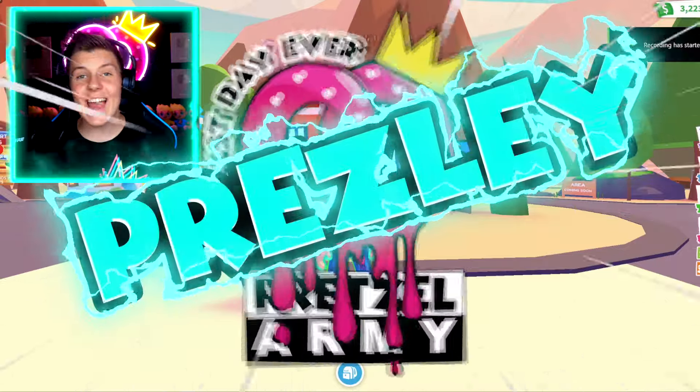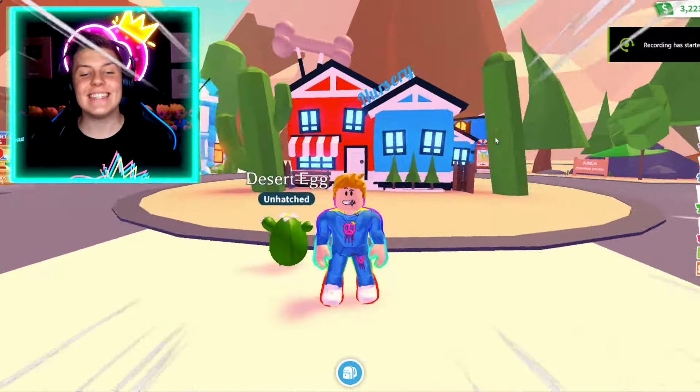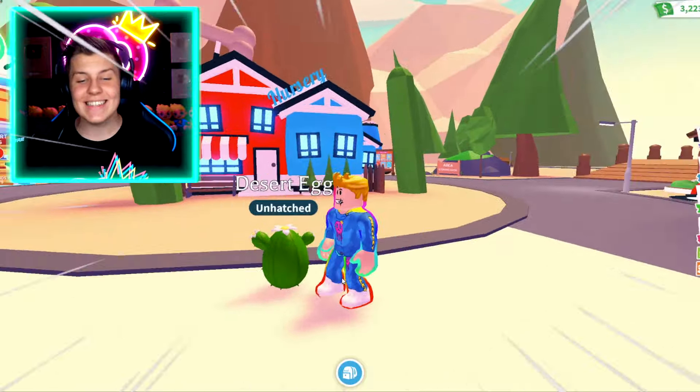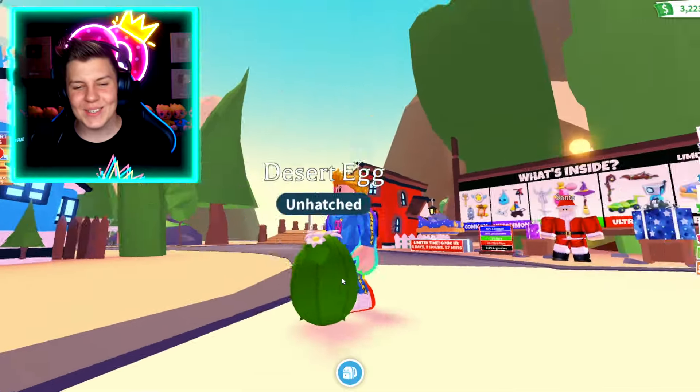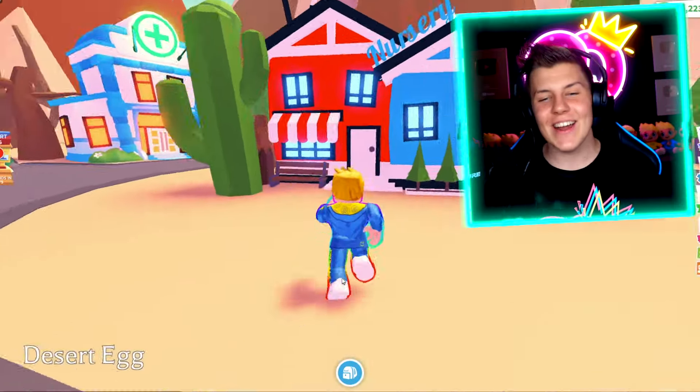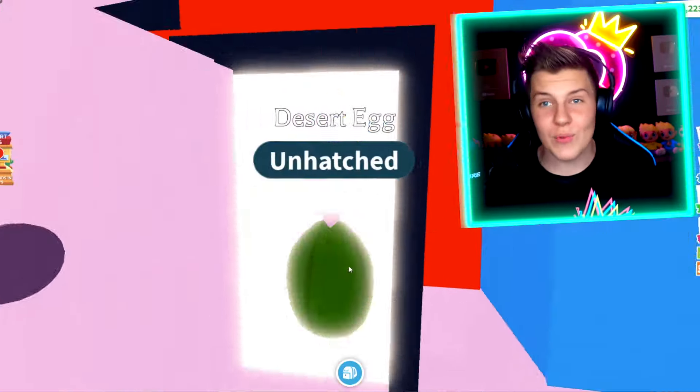Hey Pretzel Army, it's me Presley. Today we're in Adopt Me because the Desert Egg has been released. Take a look at this cute little cactus — I absolutely love it, it's so adorable. But let's head into the nursery to take a look at this whole brand new update.